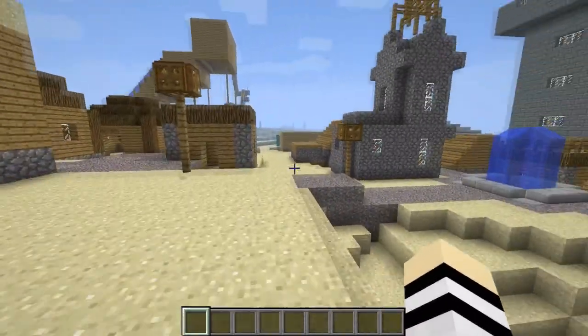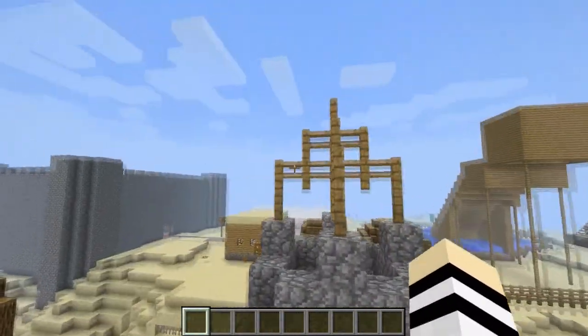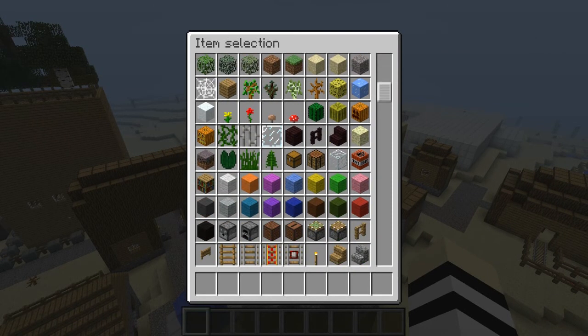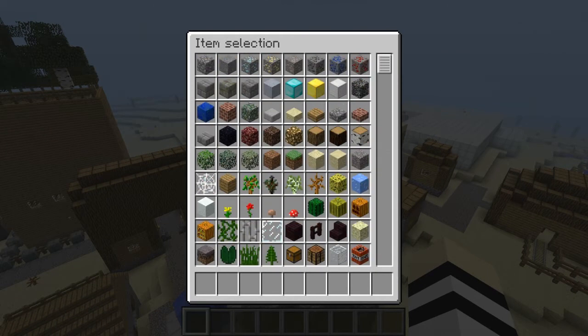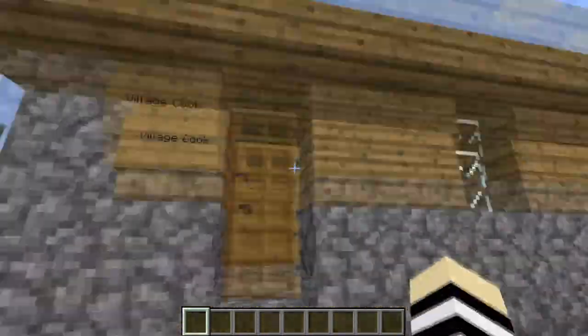And the church — I'm going to be working on this in this episode. So this is going to be like the bell tower. Like, check this out — I don't even know what could be the bell. Like I don't know dude. This is pretty nice, I like this.